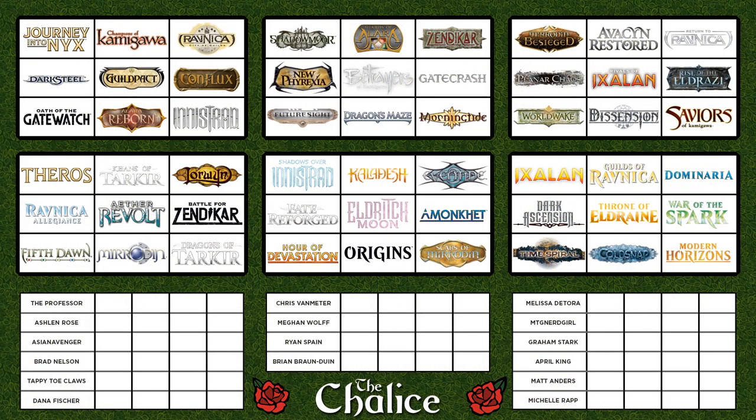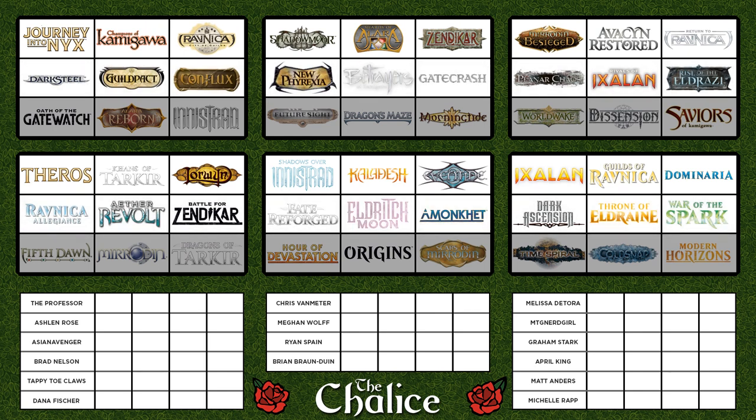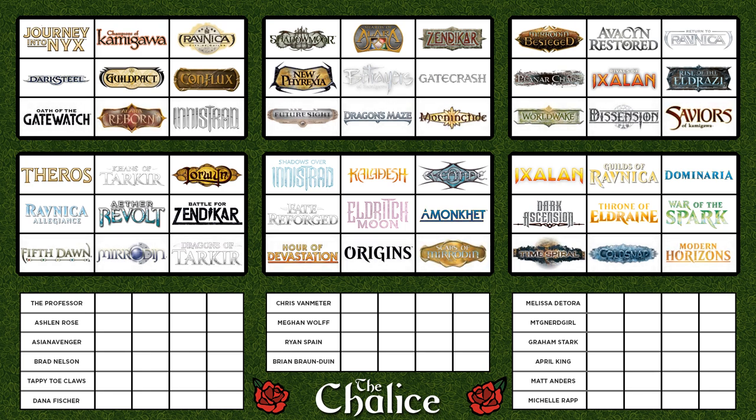This brings us to the draft board. Each set is grouped with two other sets to create a drafting block. For the first draft, the players will choose from the top row. For the second draft, they may choose from the second row or any set not previously drafted. In the final draft, they may choose from any remaining unchosen sets.